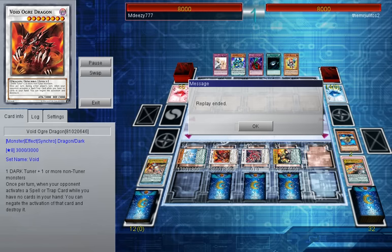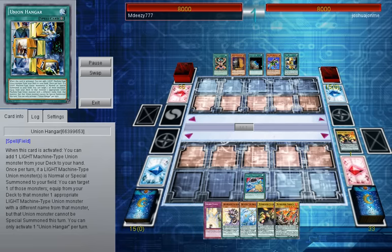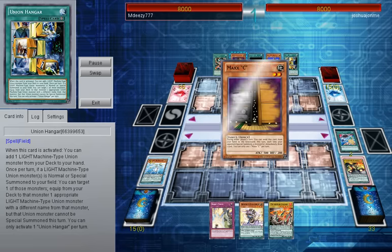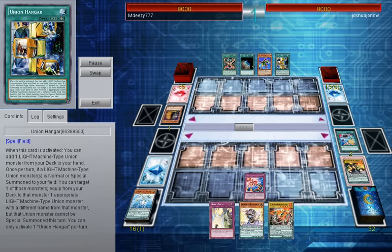Onto the other replays, because the other ones are actual duels — that was just a setup example. The first real duel is against ABC, the newest meta deck that's taking the OCG by storm at the moment.